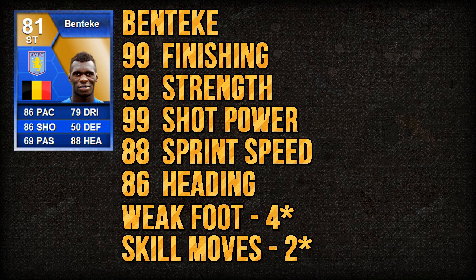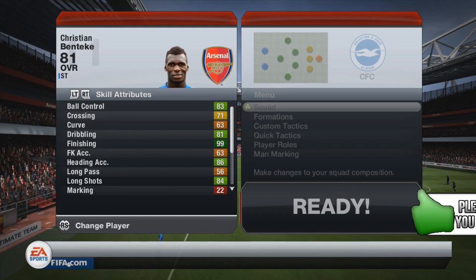Some of his key in-game stats include 99 finishing, 99 strength, 99 shot power, 88 sprint speed, and 86 heading. He has a 4-star weak foot but only 2-star skill moves.